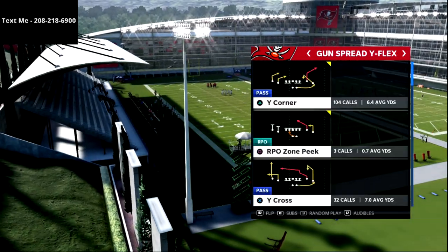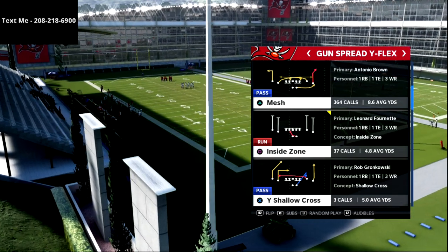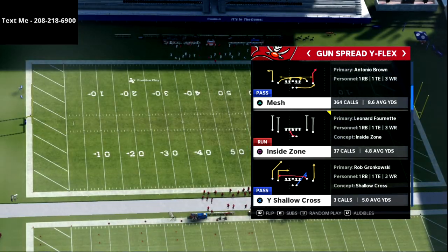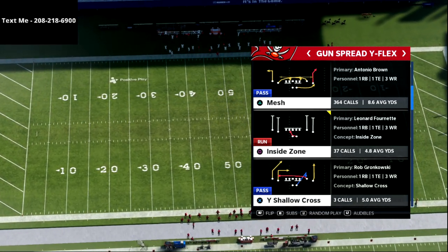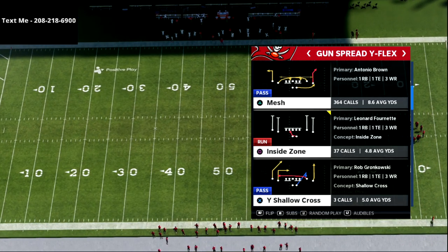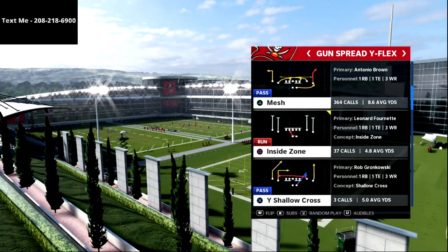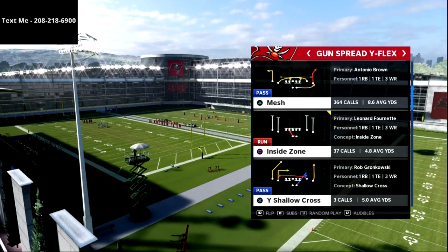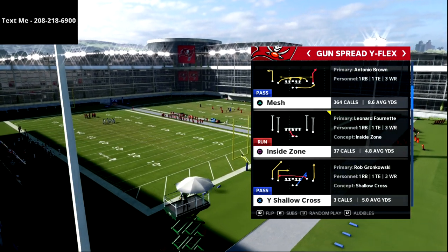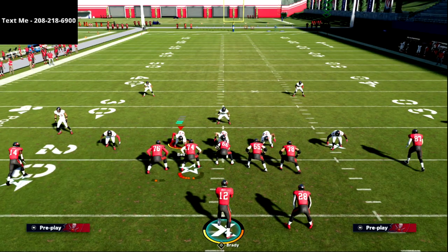What we're going over today is the Spread Wide Flex — we're going to be going over the mesh concept. It's one of my favorite plays and I want to go over this play very specifically. This is a way that I used to run this play that you can't really do anymore in Madden 21 due to EA patching motion snaps.